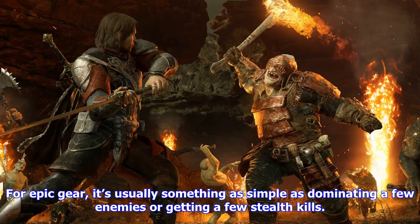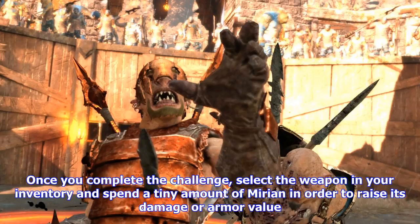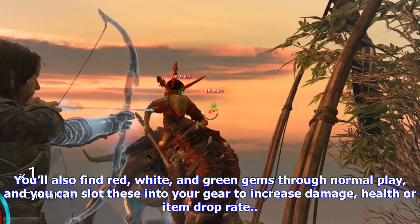Avoid the market: Middle-earth Shadow of War includes two forms of currency — Mirian and Gold. These can both be acquired through normal play, though gold is much rarer, and it can be tempting to purchase war chests or loot chests containing followers and weapons. We don't recommend it during the early stages of the game, as these items and followers will not scale up with your level, leaving you with weaklings who are more of a liability than a boost. Just pocket the money you earn, as you will need it later on. You can improve certain weapons and armor by completing challenges — epic and legendary equipment comes with a special task, usually something like dominating enemies or getting stealth kills. Once complete, spend a small amount of Mirian to raise its damage or armor value. You'll also find red, white, and green gems through normal play, which you can slot into gear to increase damage, health, or item drop rate.